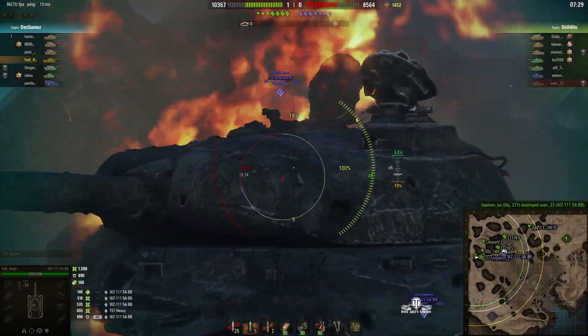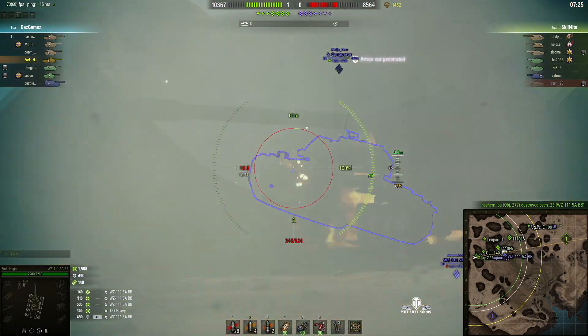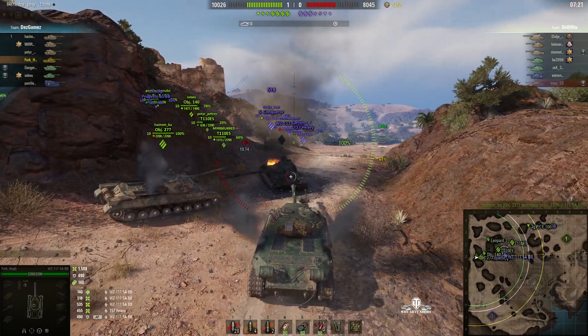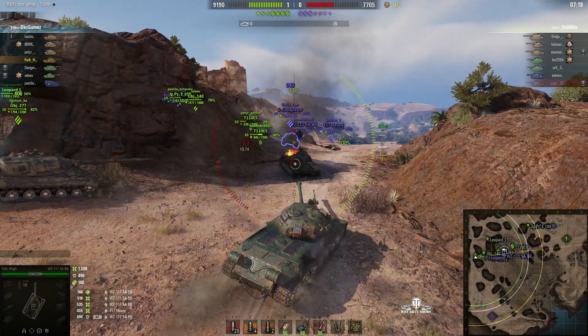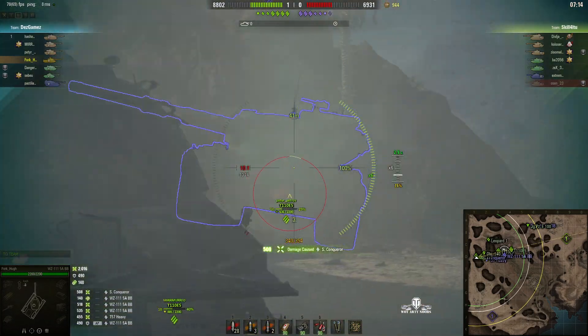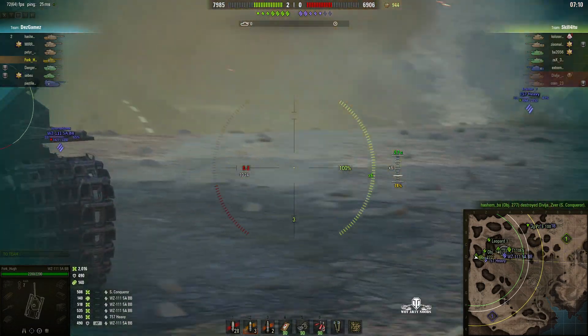Now I'm going to use the wreck for cover. Try and pull back and get shots into his teammates. There's a Super Conch — try one into his side but it's the wrong angle, didn't work. The Object 277 gets around into the Super Conch, so I'm going to poke my nose around and see the lower plate. Get one in that time — 508 — and the Super Conch goes down.